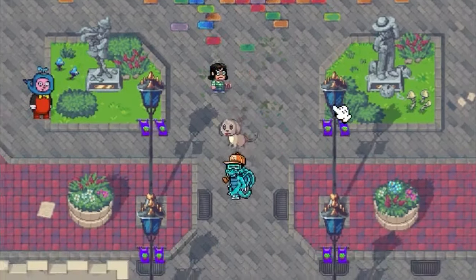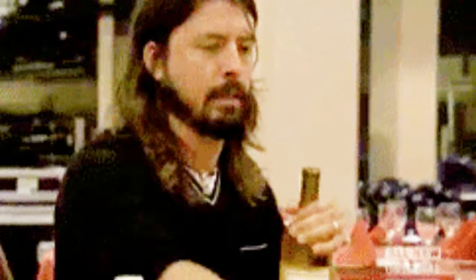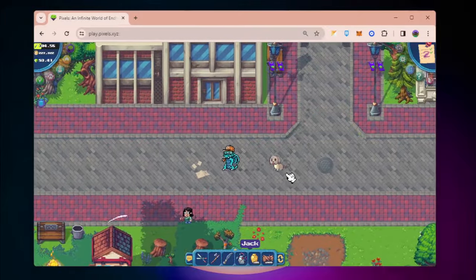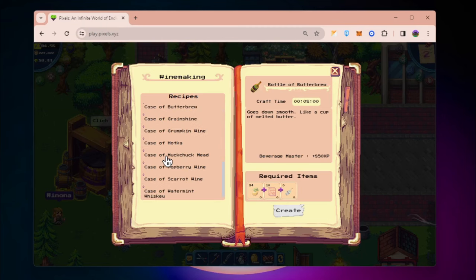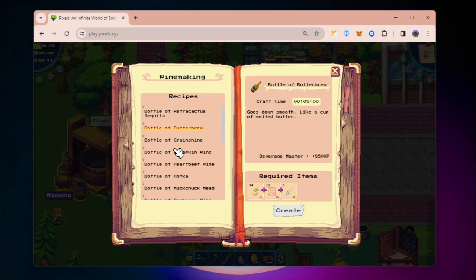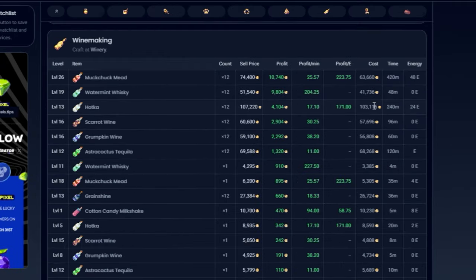Hey guys, welcome back! Today we're going to talk about winemaking, which I think is one of the most profitable and most chill ways for you to earn coins in Pixels. There are ways to craft wine in bulk or individually, but I've seen comments that it's very expensive and a lot of players don't have enough coins to start winemaking.